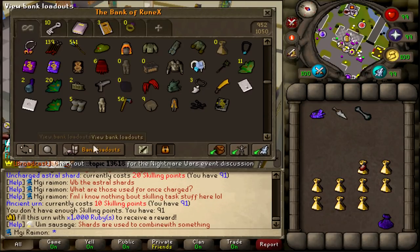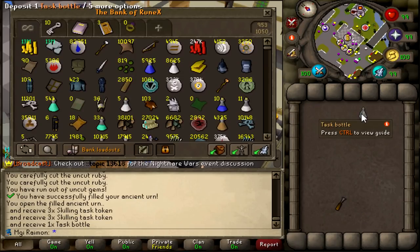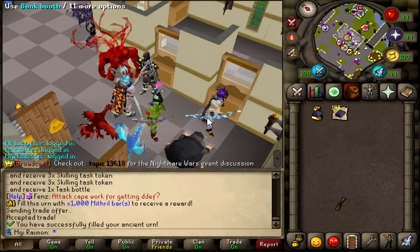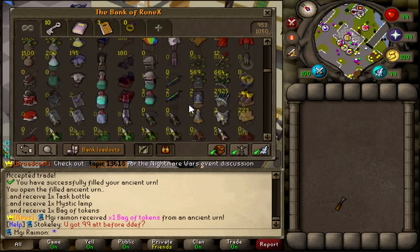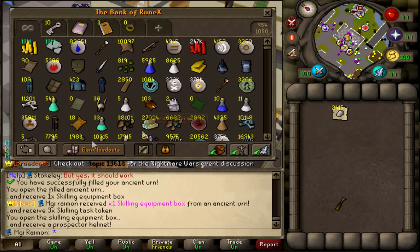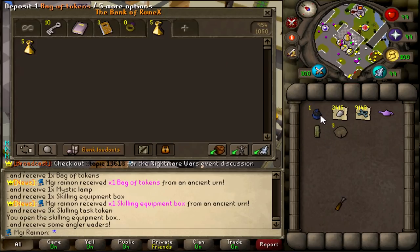No one is replying to my question about what the hell the shards are used for, but I bought a few more urns to see if we can get lucky again. Cut rubies this time - I don't have cut rubies? A bit of cutting later - 1k rubies done. Oh, that is awful. Let's see if we can get luckier on the second one, eight more to go. Mithril bars, I totally should have that. Thank god. A mystic lamp and one bag of tokens - not what you're doing it for. Cut diamonds again - my god, I have plenty of those. A skilling equipment box, this time a prospector helmet. Getting some nice skilling outfits. Frozen dragon bones - beautiful. Another skilling box for angler, the fishing part.